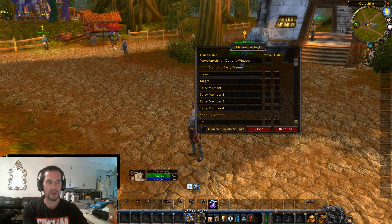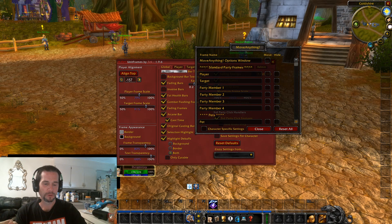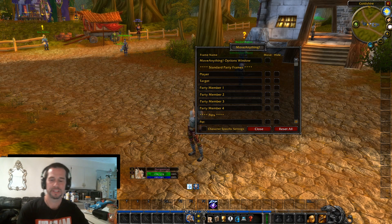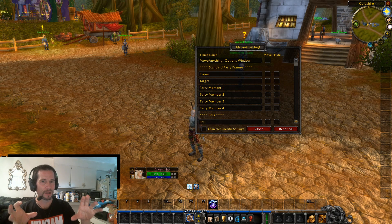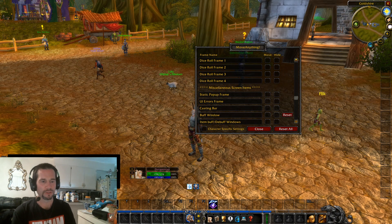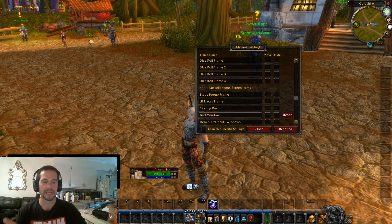You have a couple of options available to you based on what you're trying to move. So if it's the player, you can either hide it totally from your UI, which is really interesting, or you can move it — like move the player's name. Now I use Xpearl to move my character names and things like that around, but one of the things missing from Xpearl is control over buffs. I wanted to be able to see my buffs as I'm learning the paladin — something lightweight and not obtrusive. If you scroll through all the options, you can do anything from moving dice roll, player names, the casting bar — but in particular, we're looking at the buff window.